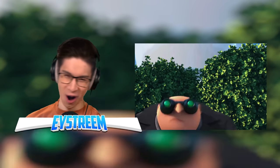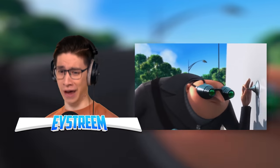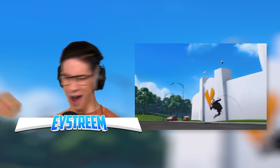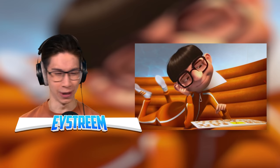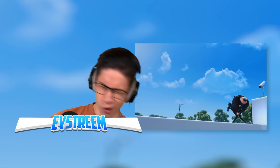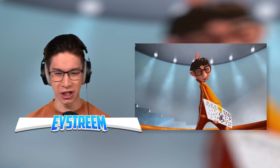First up, here we got Gru from Despicable Me who looks like he's trying to break into Vector's house. He just got knocked out. He's trying to jump over the wall. Vector's ready here with the keyboard — ow, that is such a hurt. Is that with the jetpack? He just got launched.